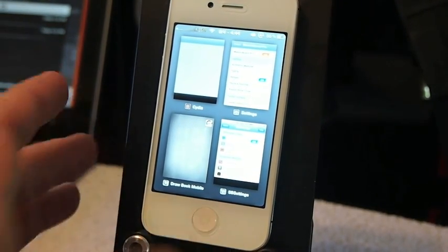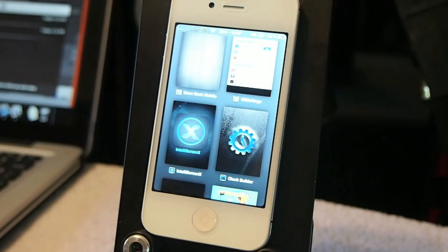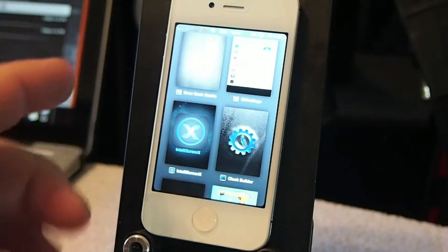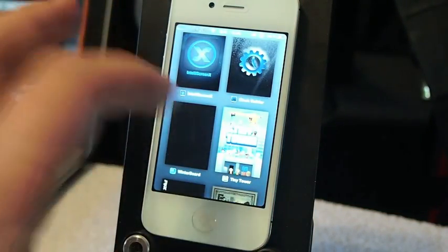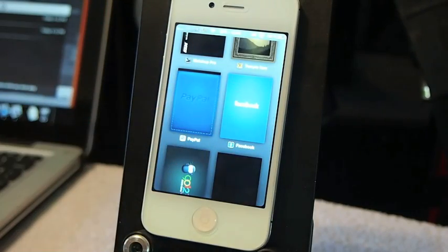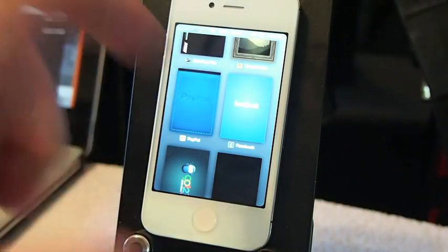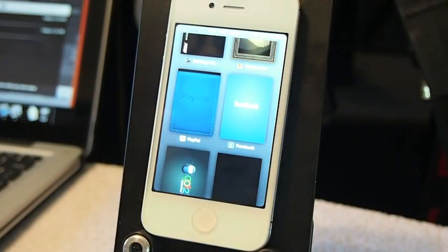One thing I want to show you requires a respring, so I'm not going to go through all that — the option to add badges. So say we had unread emails or Facebook messages; if I had six new messages on Facebook I would have a little red badge in the top right corner of my Facebook symbol. This tweak resembles Card Switcher a whole lot.